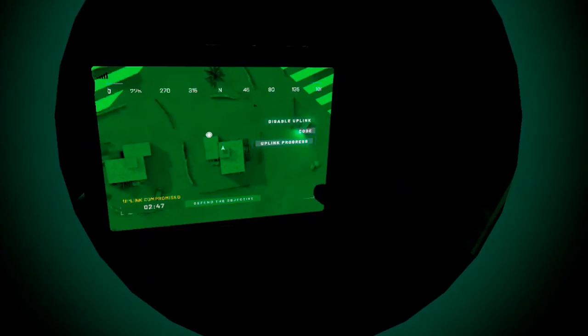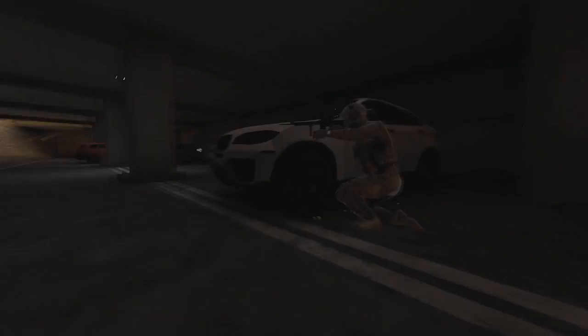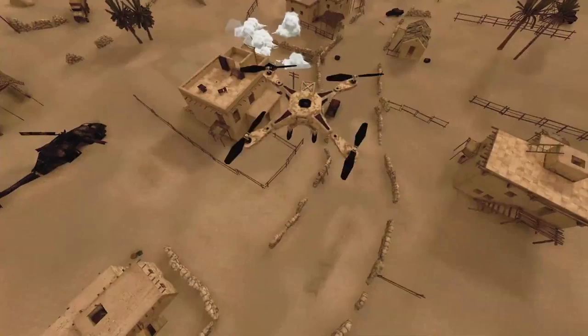Teamwork is everything in Onward, so planification for attack and defense is very important, so that every member of the team knows exactly what to do, where to go on the field, and which movements to make during the game. Planification is made inside the tent before the game starts, on a whiteboard showing a map.